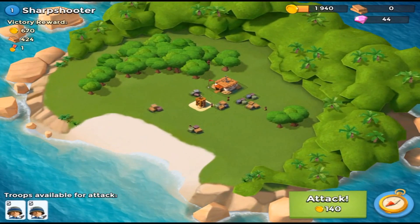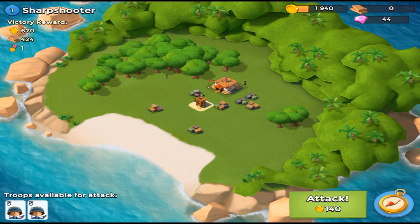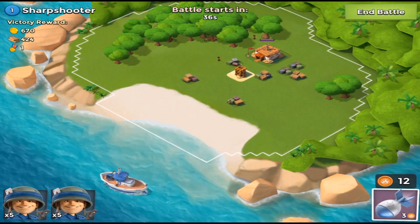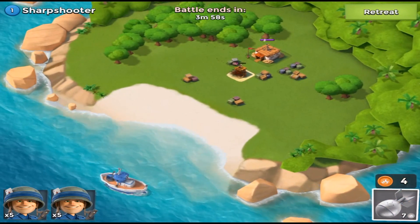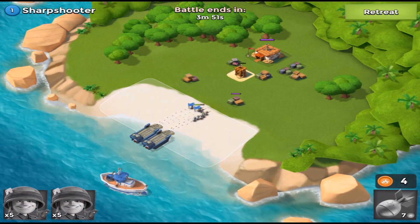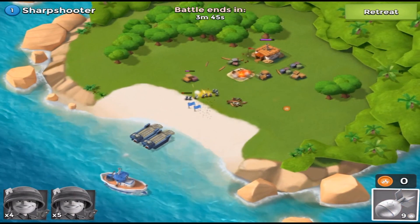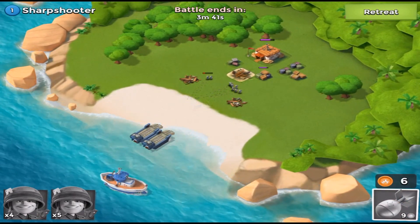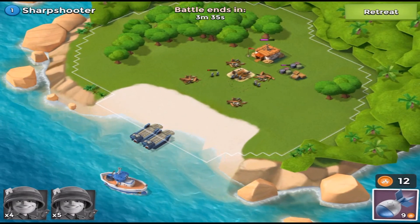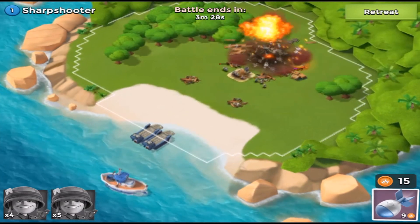Let's scout this next base and see what it has. The sharpshooter is level one and he's only got a sniper tower, so it shouldn't be a problem. We'll do the same thing as last time — throw some bombs at him and then put troops on the sand to do the work. It's another victory, which is pretty easy as expected at the very start of a new game.